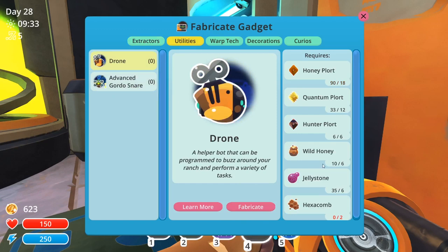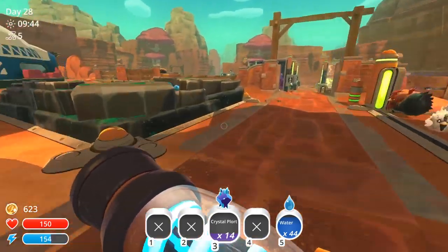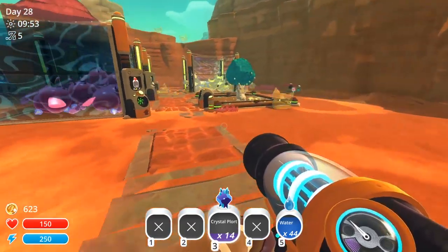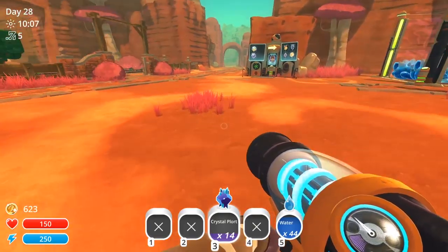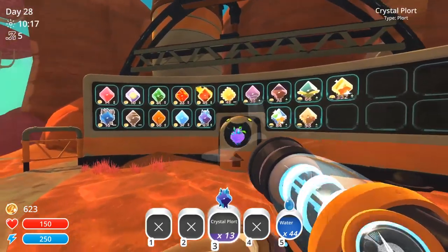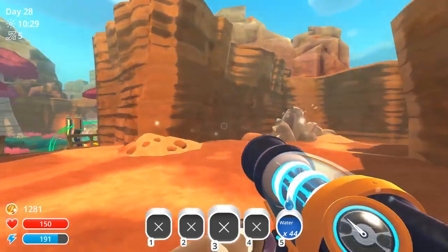For a drone I need wild honey and hexacomb — those are the two I need the most. I'm confused a little bit, because this drone will only work on this section of the ranch. So I can't get him to collect plots because my silo is in another part. I can only really get him to work unless I build a silo here as well. That means I'm going to have to have a lot of things in a lot of different places — unless there's a better advanced drone that works in different areas.